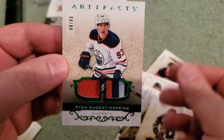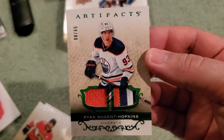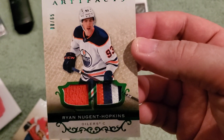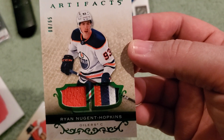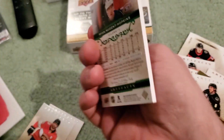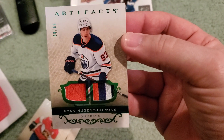I'll take it. That's a sick, sick patch here, Connor. Unfortunately, that would have been nice if RNH had autographed that too. But sick patch there for the Oilers — Ryan Nugent Hopkins. And look at that bad boy of a three-color patch there on the right side. I'll take it. Nice card. I was hoping for an auto on there, but I'll take it. That's a pretty sick patch — a filthy-looking patch right there. Love that card. Super thick stuff. I knew it was going to be a patch, but I was hoping for an auto on there. That's still a pretty sweet pull.